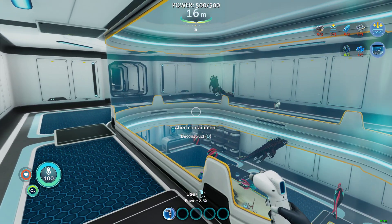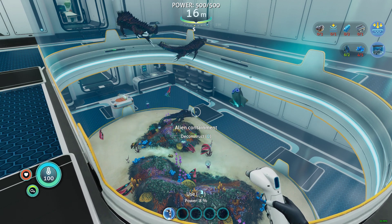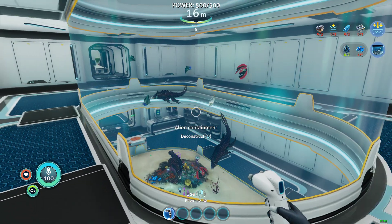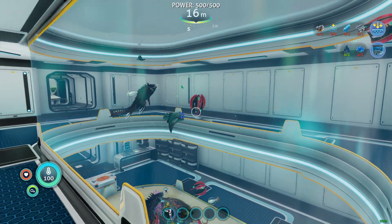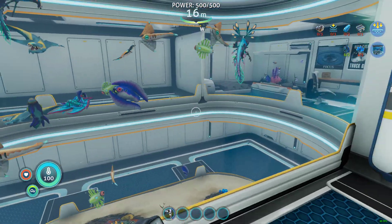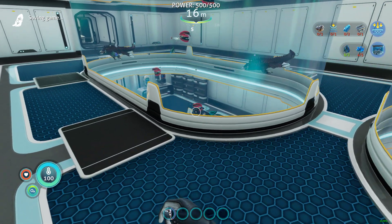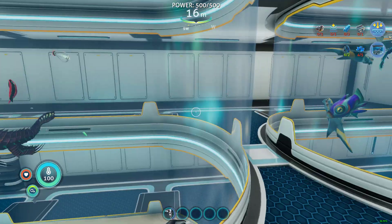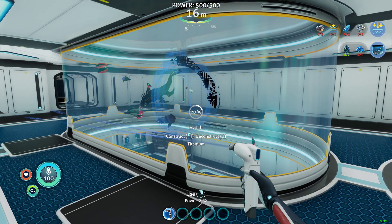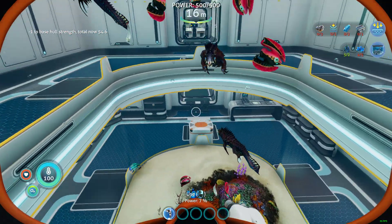So yeah, in your thing you're only missing squid shark and glow whales. And then you'll have, I believe, one of every fish in the game. Let me save. Well, unless they share from Subnautica. Oh no — the thing I'm looking at does list every single egg.